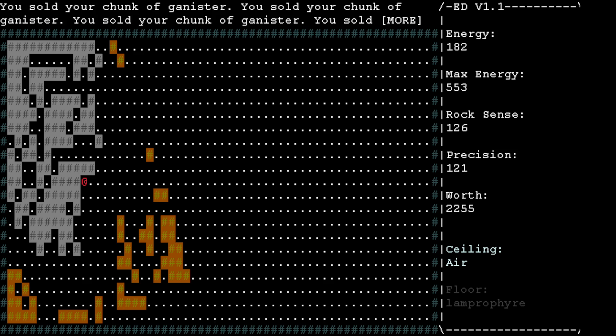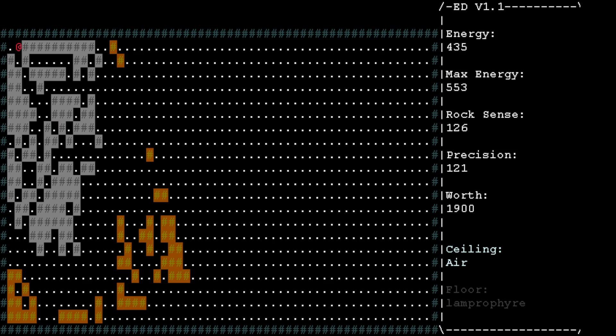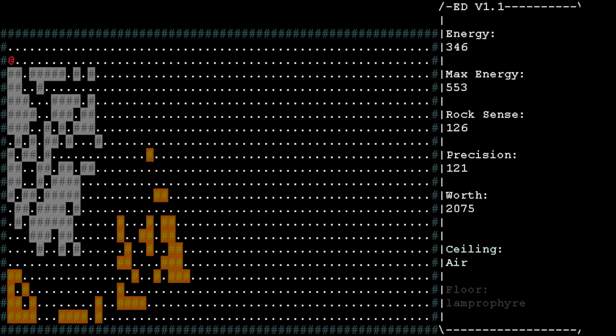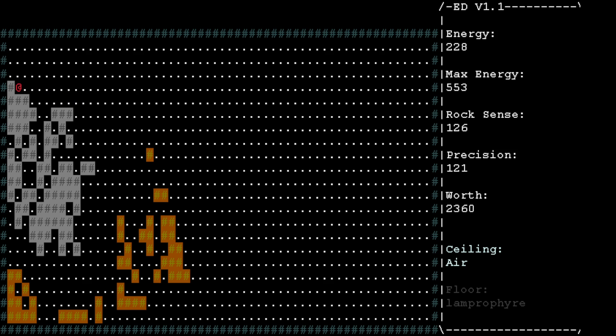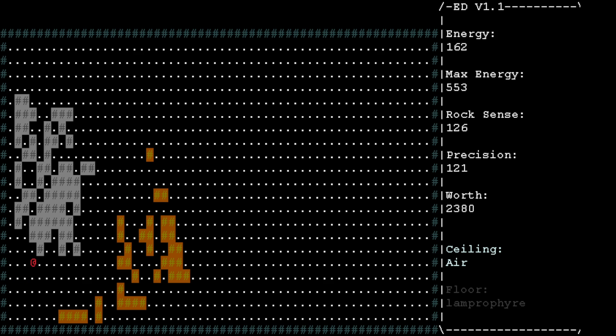Let's just sell off everything — we're going to strip mine the entire place here. It's probably not worth my time, but we're just going to do it anyway because I feel like it. After a certain point it's not worth it to mine rock that's not really giving benefit, but there's some good stuff in this rock here, so it's somewhat beneficial — not the claystone, but this stuff here.